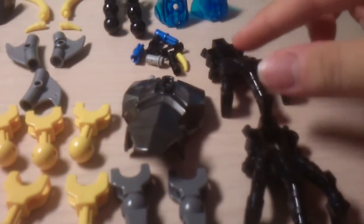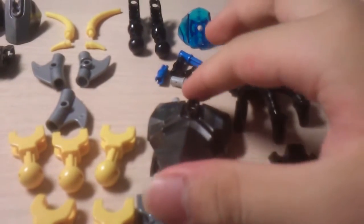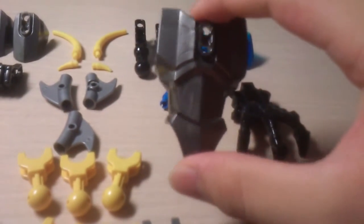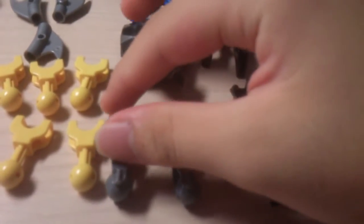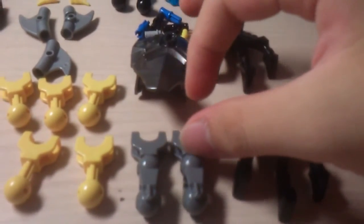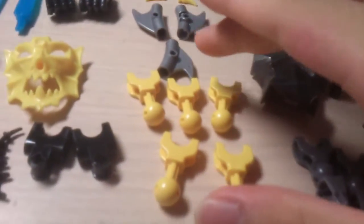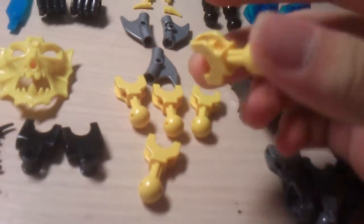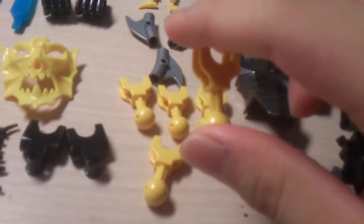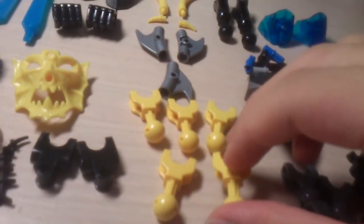Two black claws from the Ninjago Dragons or whatever. A gunmetal gray armor piece — I think this is the torso. And two of these bone pieces in light silver, light gray, whatever. And we have the second shortest bone pieces, but this time it's a very different sort of color — in banana yellow, or some other sort of yellow, I guess.